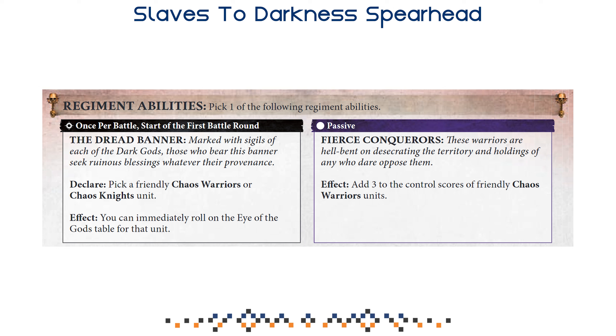Fierce Conqueror, meanwhile, is a passive that adds three to the control scores of friendly Chaos Warriors units. That means effectively plus six control score across your two Chaos Warriors units. There are no negatives, no gambling, and it's just good — especially considering you have very few models, making additional control very important for this list. In my opinion, Fierce Conqueror is the clear choice in almost all cases.